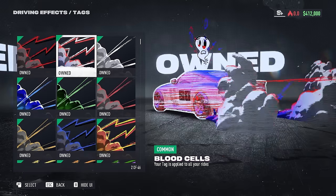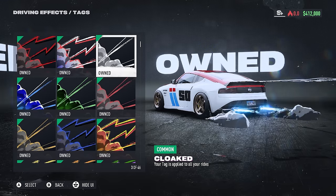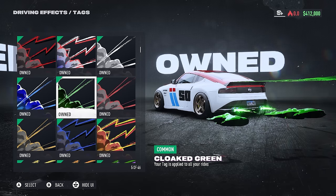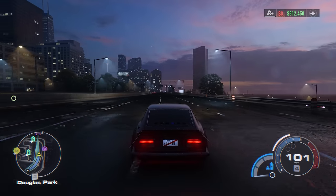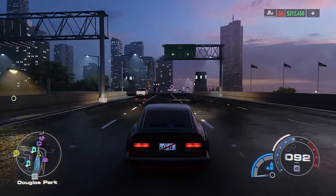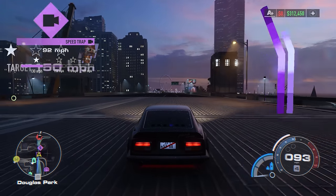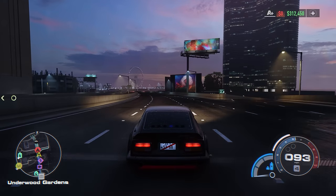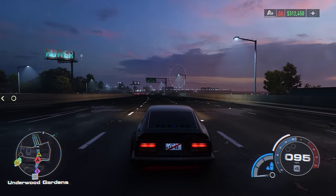Finally, you cannot fully disable the effects in Unbound, at least not right now, but you can mostly turn them off. Run the cloaked tagset to get rid of just about everything, save for the tire smoke. And that is just about everything I've got for you. If you made it to the end of this video and have some other good tips to share, please drop them in the comments, and for anyone looking for more advice, go ahead and check out the comments. I'll try to thumbs up and heart all the ones that I think are helpful. I hope this video helped, and I'll see you in the next one. Thanks for watching.